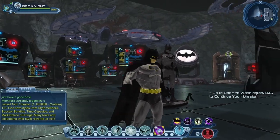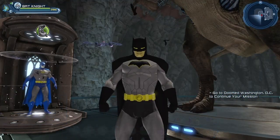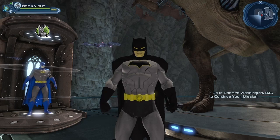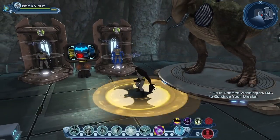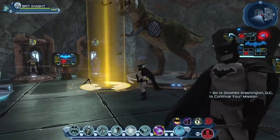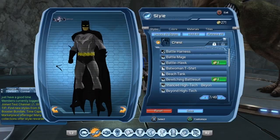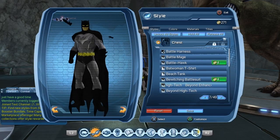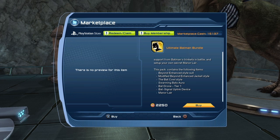I already have the Manor Lair, and I already have the Swarming Bat Aura, and I even have the Bat Signal Uplink device. Sadly I already have the Enhanced version of the Batman Beyond style. So why would I purchase the Ultimate Batman bundle? We should be able to get the Bat Drone in the game — I'll show it to you in just a minute.